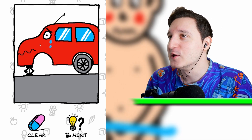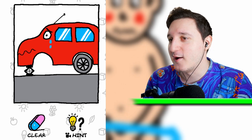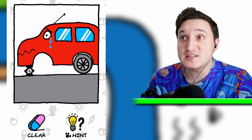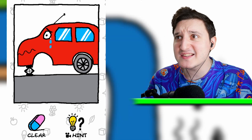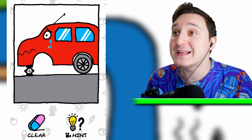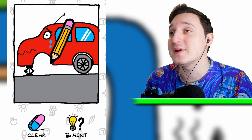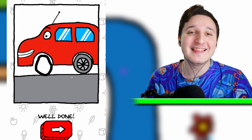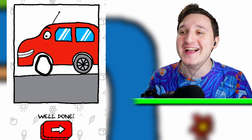We got a car here, and this car is super sad. Why is the car crying, guys? What do you think? He's missing one of his wheels, so we need to draw a wheel here. Boom, look at that — he's super happy again!